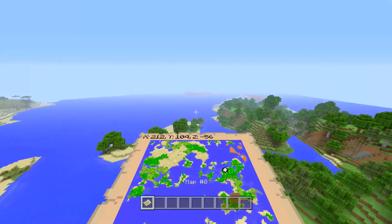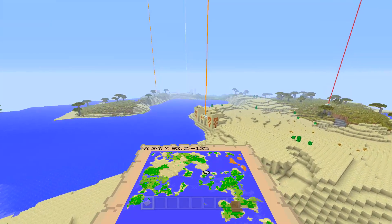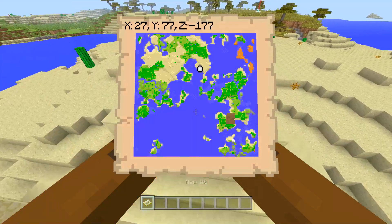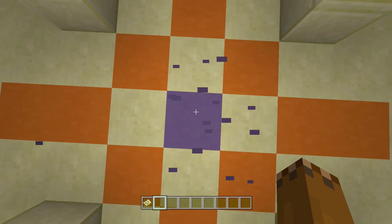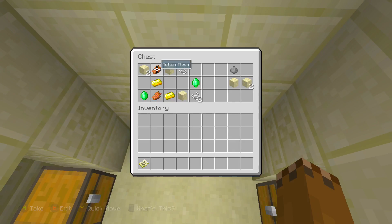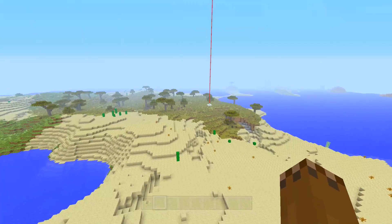We go over to pretty much this side of the world, and we've got a bunch of cool structures over here as well. This is going to be the giant desert, and there are actually two desert temples. Here's the first one — it's right around here, so if you want to get to that you'll be able to find it this way. Let's go ahead and break inside — ooh, there's a golden apple! Of course your loot might be a little bit different, so keep that in mind.